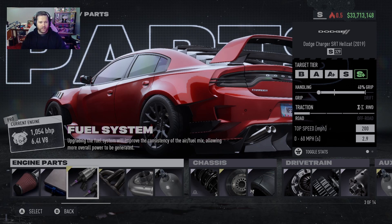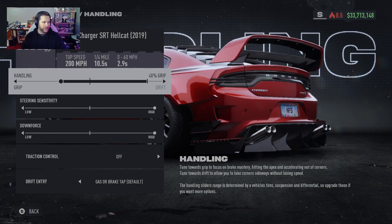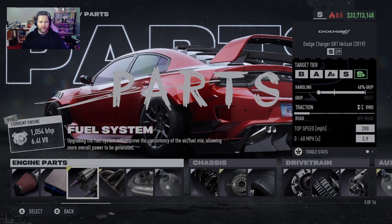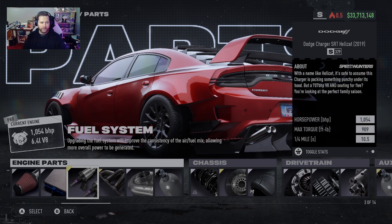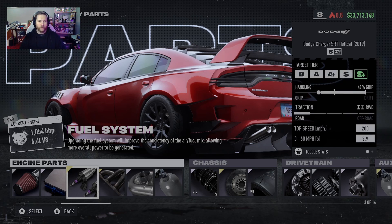The handling is still 40% grip with the steering sensitivity set to high and the downforce set to high. With this build you will get 200 miles per hour with a 0 to 60 of 2.9 and a quarter mile of 10.5. I haven't run any races with this car yet, but just testing it on the roads it seems like it could be a viable S-Class build. It is not going to be the fastest or best build in the world — there are much better S builds out there — but if you really like this car and want to use it, I think this one makes it viable.